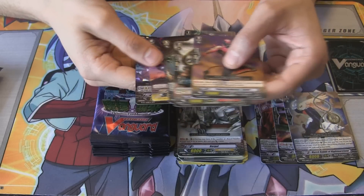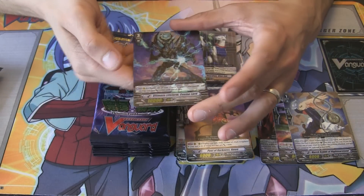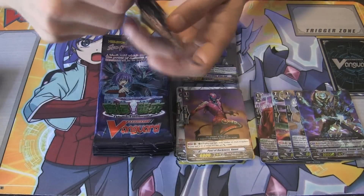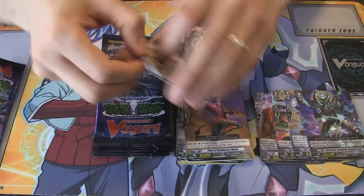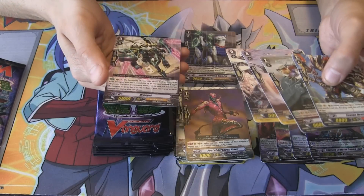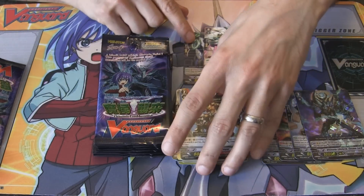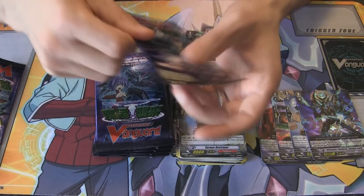Oh, don't tell me that's another holo. Alright — Ultimate Life Form, Causal Lord. Not the best Triple R, but you can't complain about four holos out of five packs. This is less than half a box opened so far, and we've already gotten half a box worth of holos, so that is pretty insane. Got a Durangle there — the Royal Paladin Ride Chain Starter, so that's always useful.